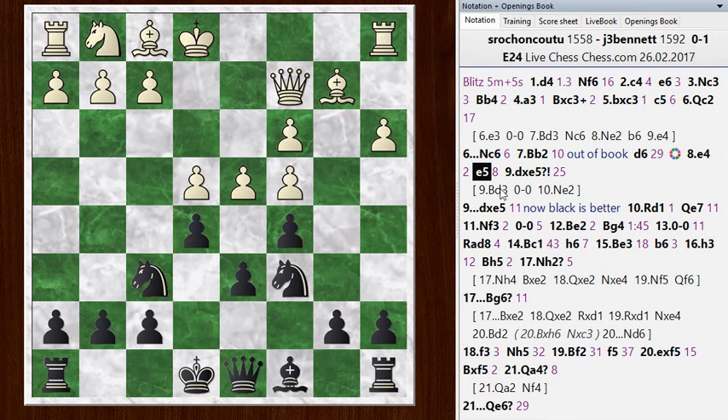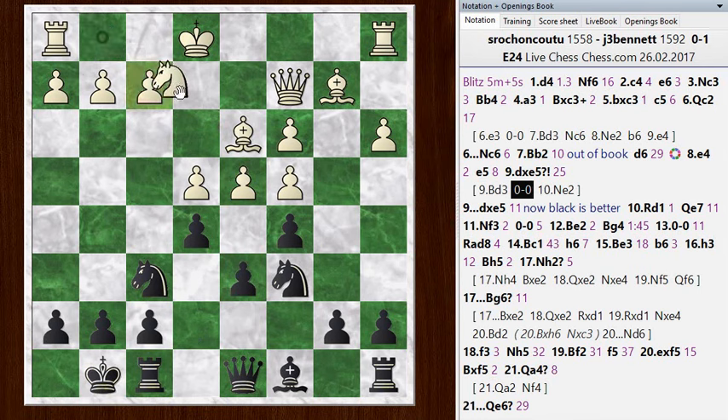Best play for white would be just to continue developing with bishop d3 — there's no hurry to resolve the situation in the center. It looks like black can win a pawn, because the knight supports the resulting pawn, but after the exchanges the pawns that black is left with are going to be these doubled d-pawns that white can probably round up without too much trouble. So bishop d3, black castles, and knight to e2 — shoring up the center and preparing to push more pawns on the kingside. Black is slightly better here but it's in the range of about even, and white has some interesting attacking chances.